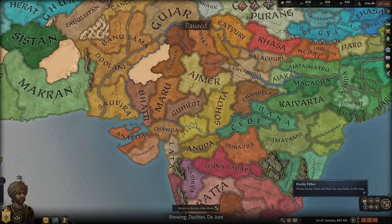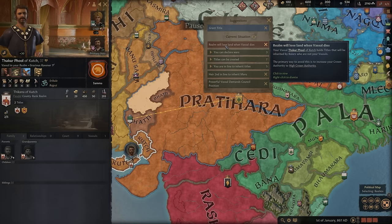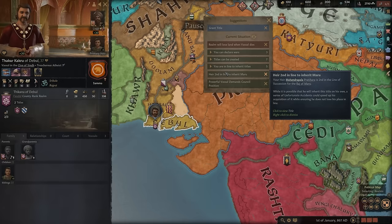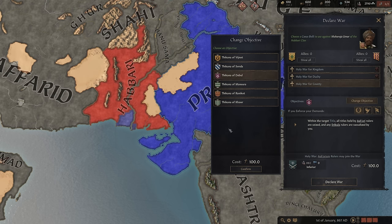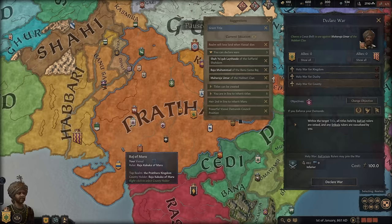The one big thing about this starting location is that you are surrounded by enemies, so you do have to mobilize quite quickly. If I open up my situations, I can see that my realm will lose land when a vassal dies — already showing me that this guy right here is going to pass his title to this gentleman over here in an adjoining nation. So if you do start this campaign, a great way to get around this is to declare war out the gate on the Habari clan. I'm going to click a holy war for the county and change the objective to the duchy that is going to inherit that land, and I can start that war right out the gate.